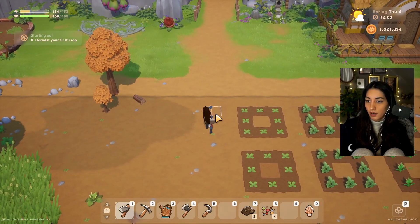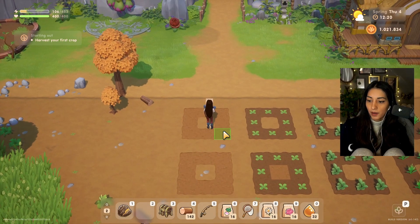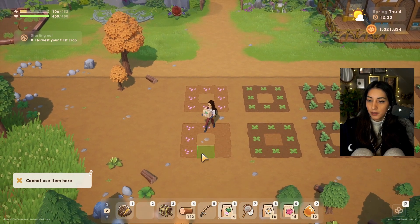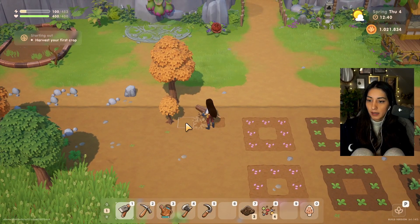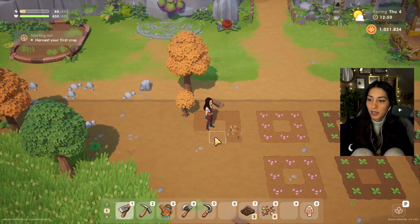We need to plant more seeds because I still have some. I'm gonna do a turnip run here on this one, because it's Scott's favorite — we gotta listen to our man. He's new in town, we gotta make it comfortable and cozy for him.